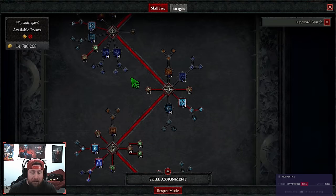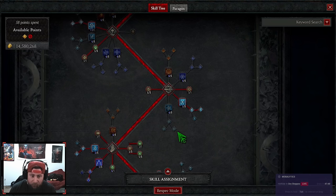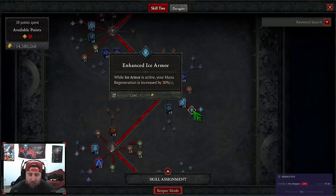We have one point into Devastation for mana and three into Elemental Dominance for more damage. Now here's a big change — and a quick disclaimer: you do need Shako for this end-game variant. You can make some skill point adjustments without it and the build will still work, just not quite as effectively.